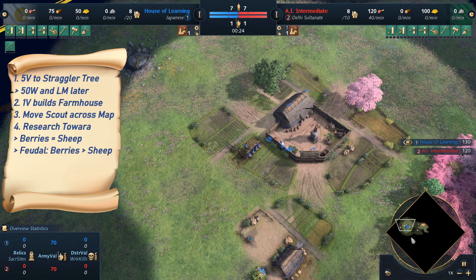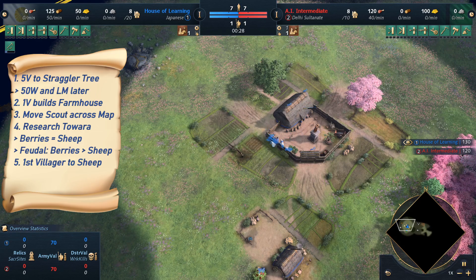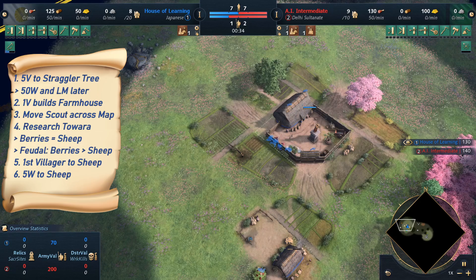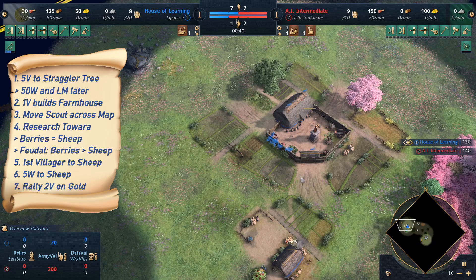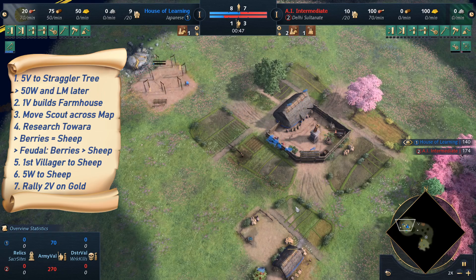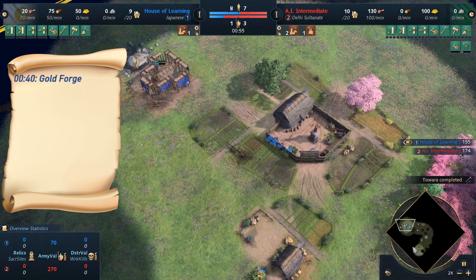These villagers go onto the sheep that is already slaughtered by the first villager out, who was rallied onto sheep — then automatically one of the villagers will go and take out the next sheep. That way I don't have wasted time with 5 villagers doing a clubbing animation. The next two villagers go on gold, with the first one building a forge, and the next one coming out also goes to gold, all while scouting in the pattern I described.